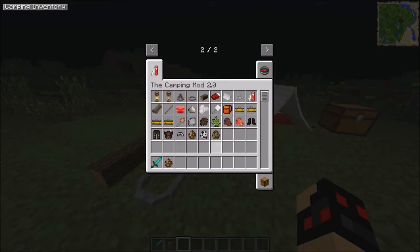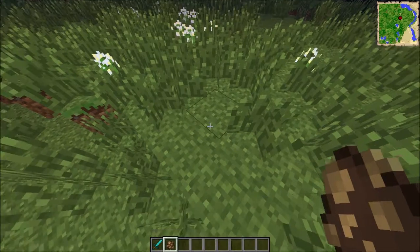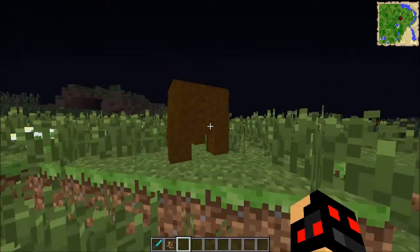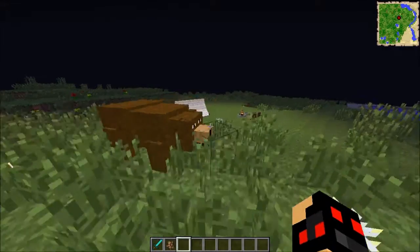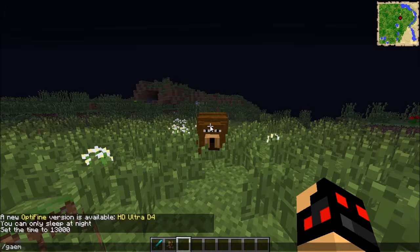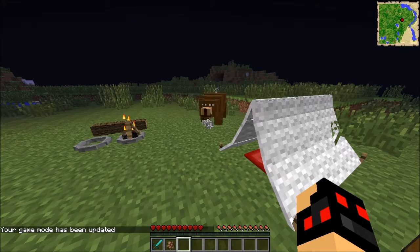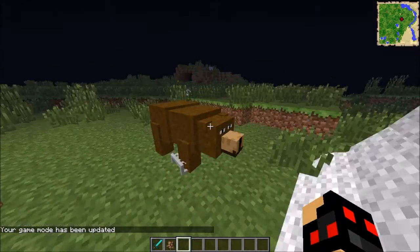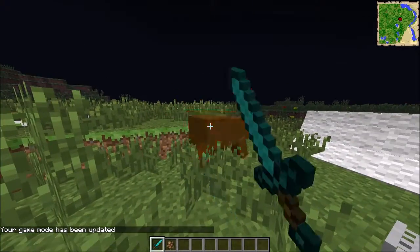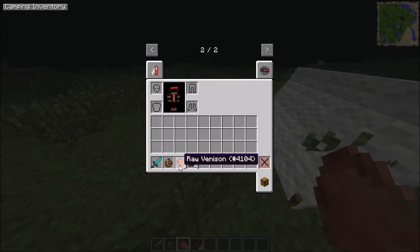Next up are the spawn eggs. First we've got the grizzly bear — it's got very creepy eyes. I'll go into survival mode and let it chase me into this little bear trap. As you can see, the bear is now stuck in the trap. The only way to get it out is to punch it out of there. When you kill it, you get raw venison and brown fur.